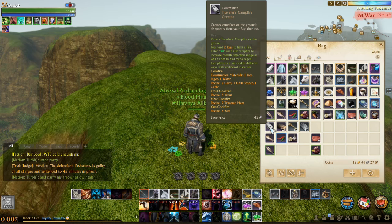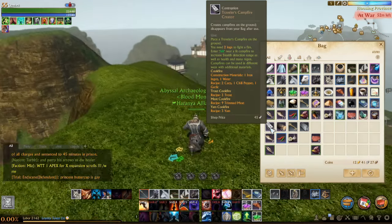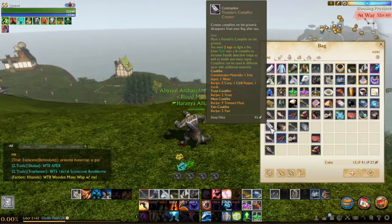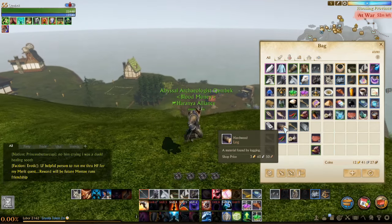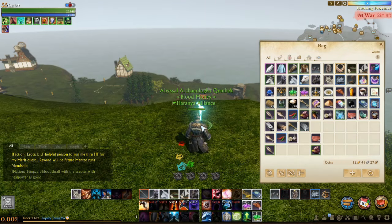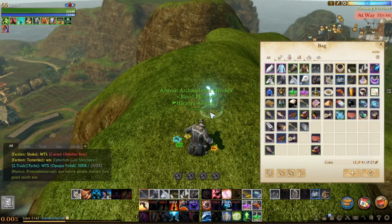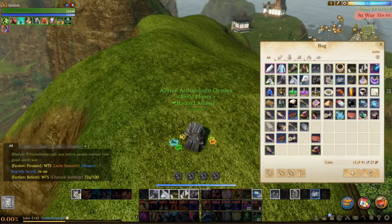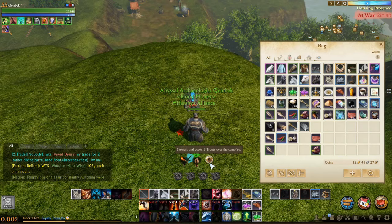You will need a Traveler's Campfire Creator. This item can be bought from a General Merchant and it costs 50 silver. Next you need to find a spot on the ground, place it, and start adding ingredients. You will need 2 logs to start a fire, an iron ingot, and water to start construction for your recipes. Some of them only need logs, others will need the addition of iron or water.